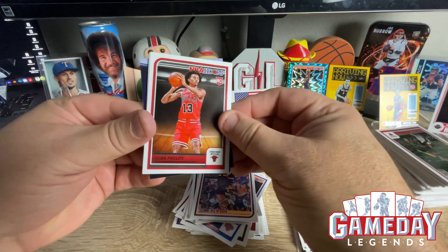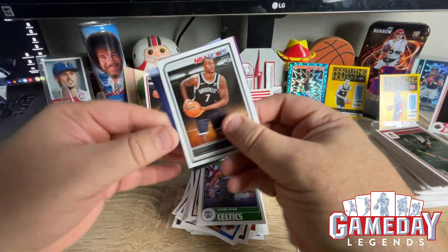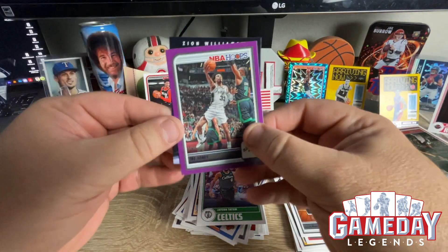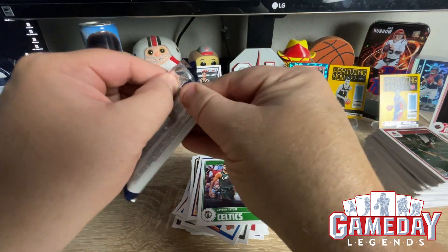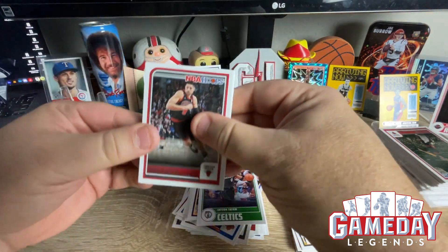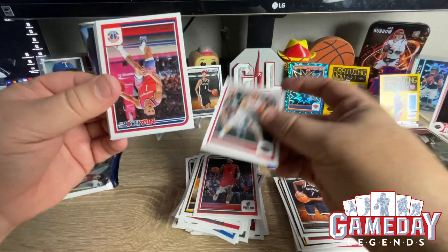We got Jalene Phillips, Jason Tatum, Whitehead, Trey Jones, and Zion. Two more packs to go. Appreciate everybody stopping by. We will be back on the air this week — Optic, Prism, Select, Basketball, Topps Chrome hopefully.